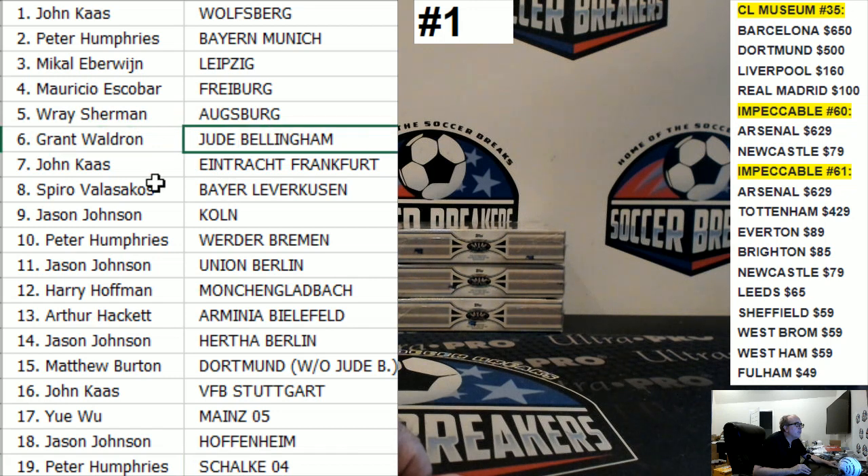Grant, congrats — you got Jude Bellingham, good luck. John, you got Eintracht. Spiro, Bayer Leverkusen. Jason Kuhn, Peter Humphries — Werder Bremen. Jason, Union Berlin. Harry, you got Mönchengladbach. Arthur, Arminia Bielefeld. Jason, Hertha. Matthew, congrats — you got Dortmund, but without Jude. John, you got Stuttgart. You got Mainz. Jason, you got Hoffenheim. And Peter, you got Schalke.